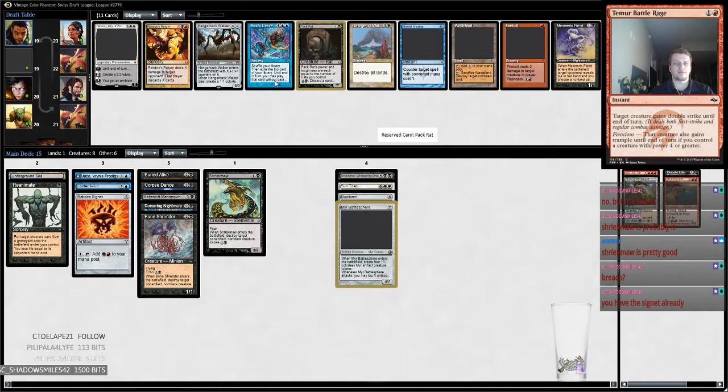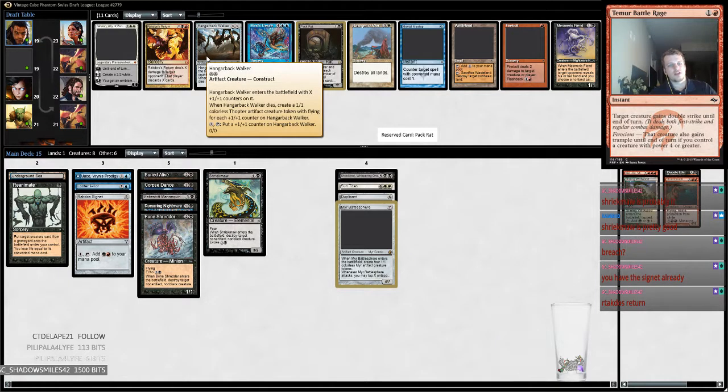I do have a Signet, so I think we're going to take Pack Rat. Do you like Rakdos's Return over Pack Rat? Pack Rat just does what we want — it discards our fatties and it wins the game on its own. Unless you think Pack Rat will wheel and Rakdos's Return is where we want to be. We don't have any fast mana though.